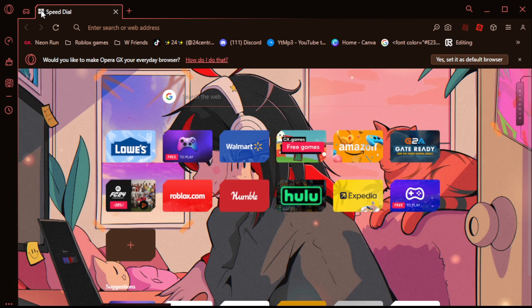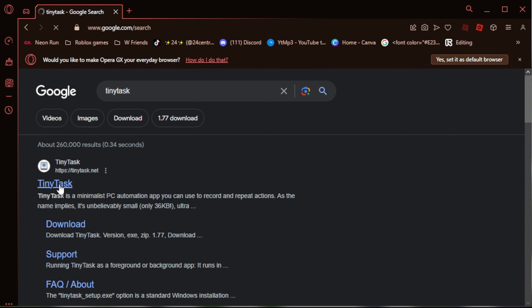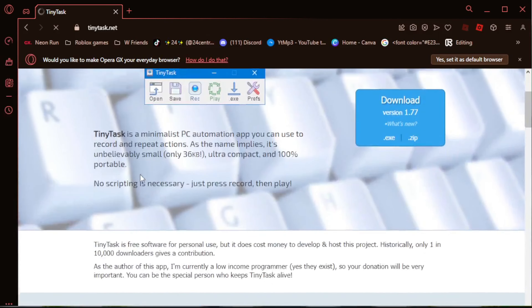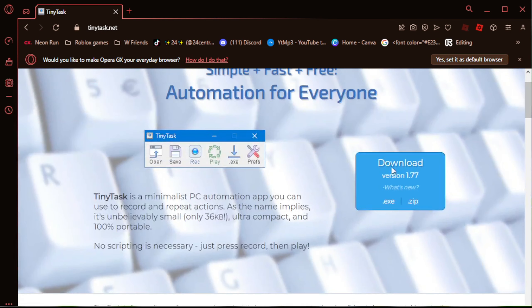Let me show you how to download Tiny Tasks. Just come here to Google or something — I'm just using RPGX. It's been a while since I've downloaded this. I usually click the .exe. I think that's the one I have. Yeah, just get that — Tiny Tasks .exe. Click on that and there it is, right here. Tiny Tasks.